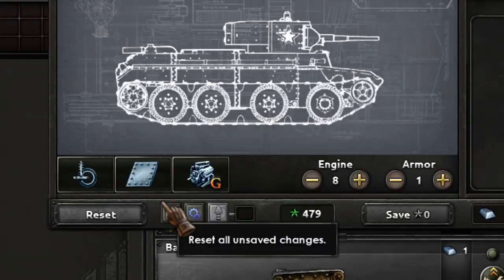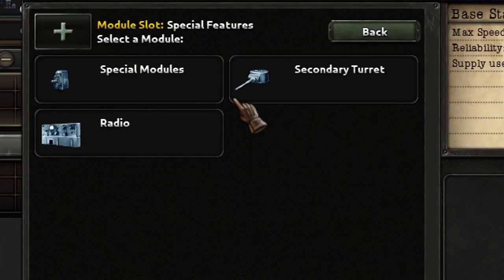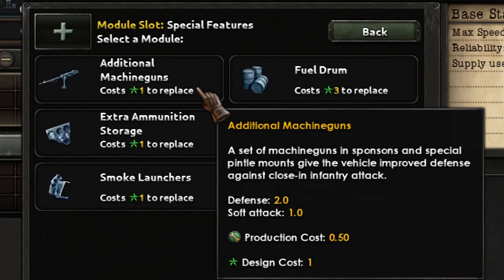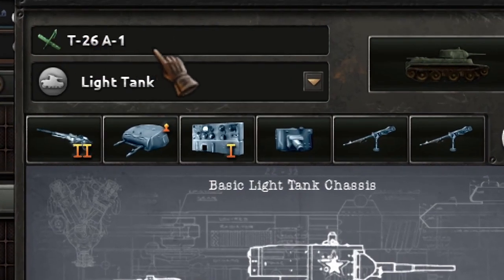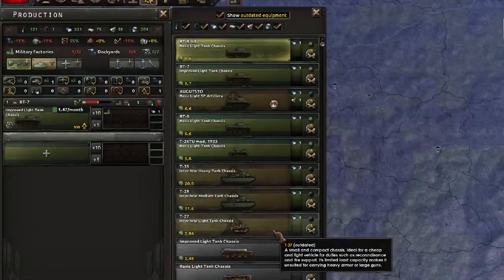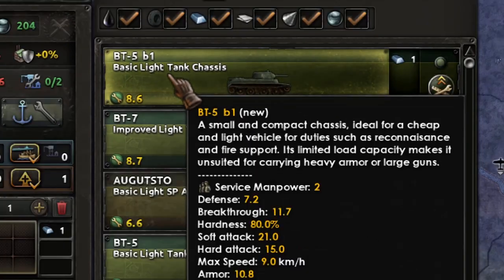We are in the design screen. We are going to click this button to keep the old design, and we want, for example, to add a heavy machine gun and some small machine guns to give the tank more punch. We are going to call this BT-5 model V1. We save this template and we have the new tank up here — BT-5 V1.